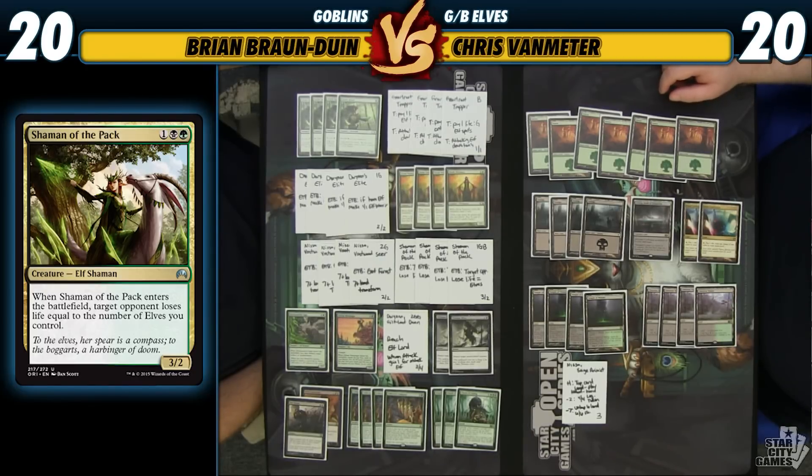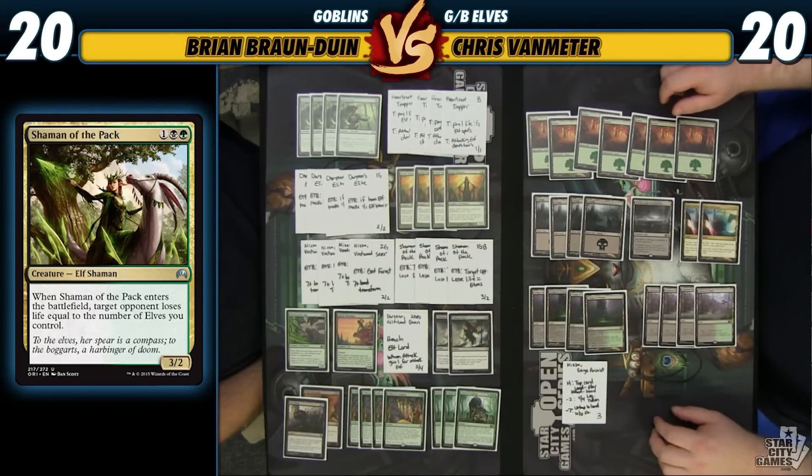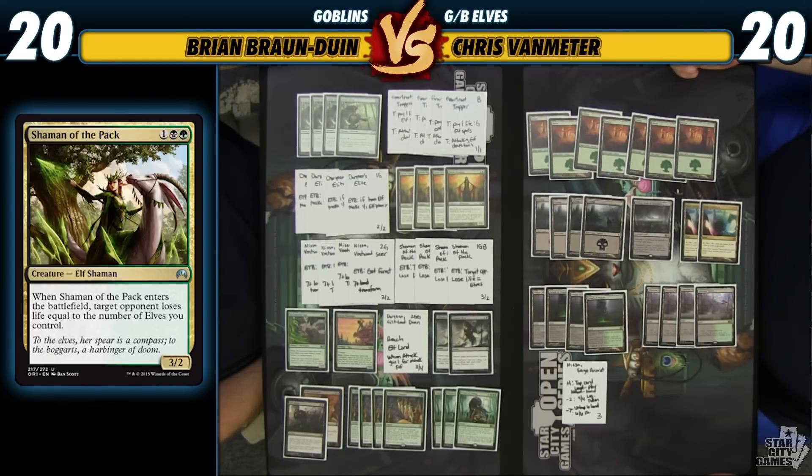One of the sweet ways we can get there is with Collected Company, since Shaman only costs 3 mana so we can find it off Collected Company. And with Chord of Calling, we can search them out of our deck. I imagine there will be games where we have 4 Elves in play, cast Collected Company, find 2 Shaman of the Pack, hit our opponent for 12, then tap our 6 creatures to get another Shaman of the Pack and hit for 7 — that's 19 damage right there. I don't think that scenario is going to be too far-fetched.